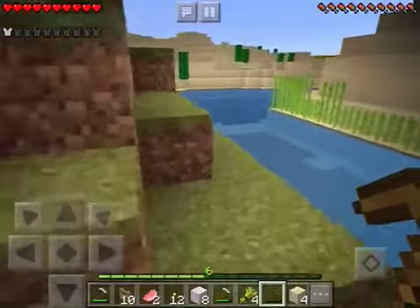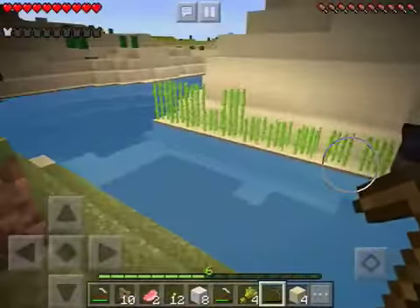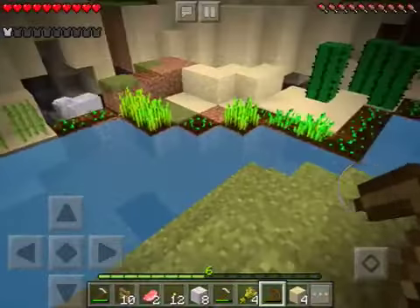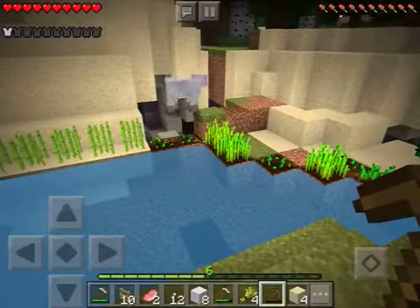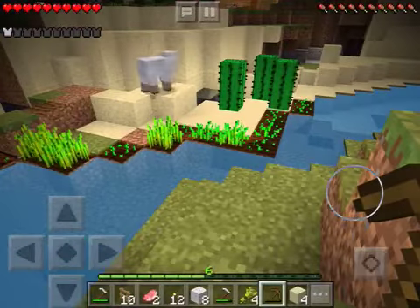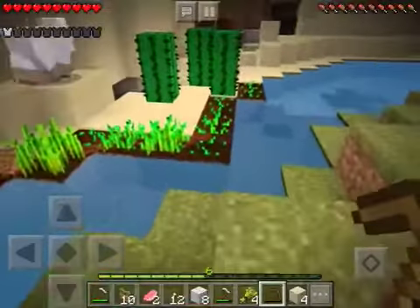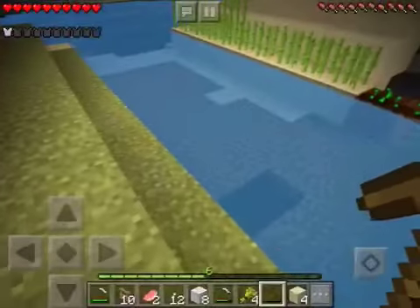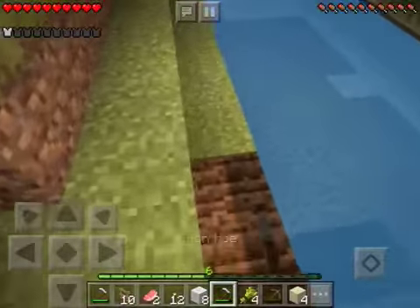But guys, so I made this — it's a good farm, as you can see. Like a bit of some grain just growing. Basically what I wanted to tell you was this is how you make a good farm. You basically need grass and sand if you want a good one.